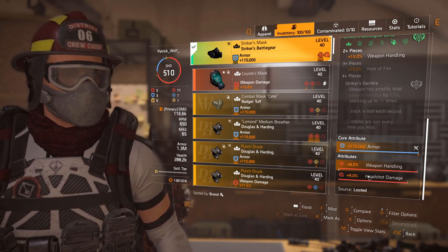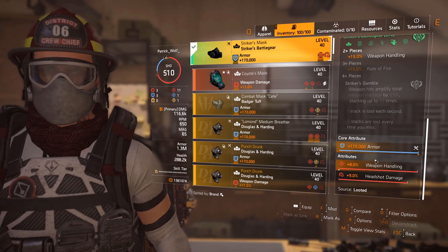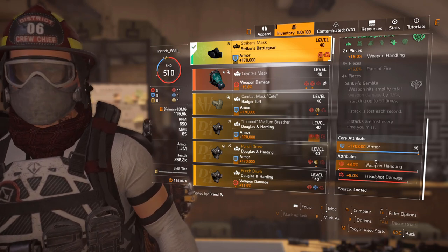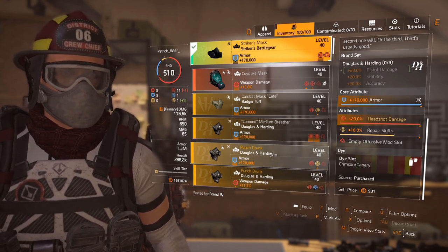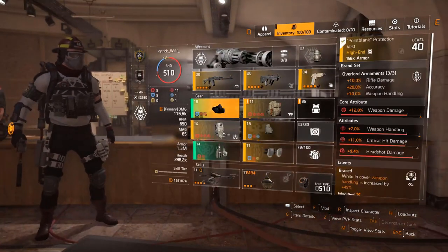On all the mods I've decided to put headshot damage, because we can hit headshots from long ranges and we're not going to be focusing on critting — getting max crit chance is going to be difficult. So it's better to just go for straight headshot damage. Another option I considered was D&H because you get accuracy, stability, and headshot damage on Punch Drunk, but weapon handling is just too good, so we went with the chest piece.